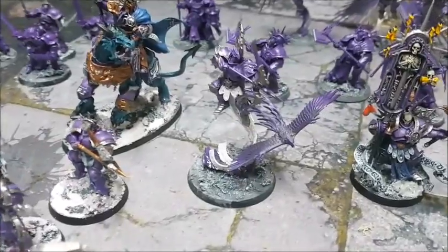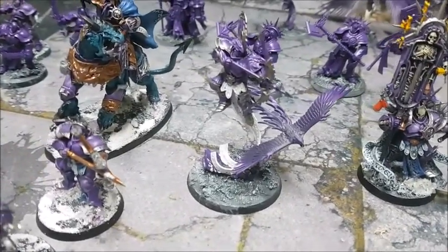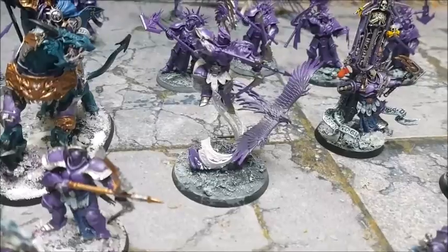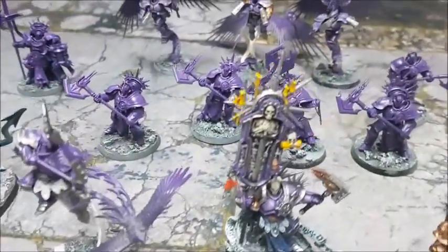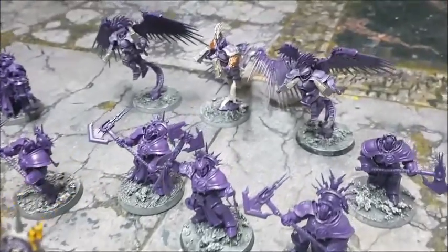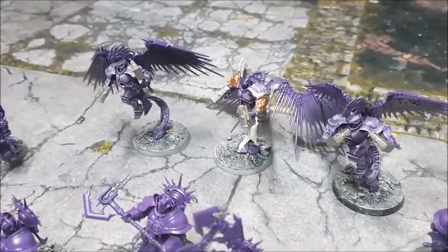Expanding the force, we've got the Knight Venator — Lucy really liked the eagle on this one so she chose him over the Knight Azyros. We've also got a unit of Decimators and the Prosecutors from the starter box.